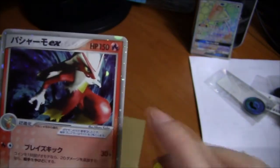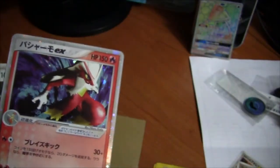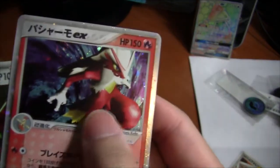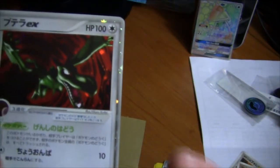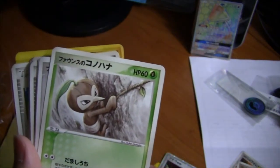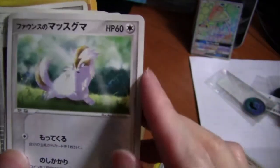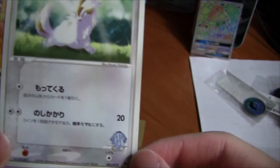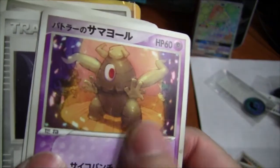Blaziken-ex — look at this, from the Magma vs Aqua set. This card is so expensive in English, that's why I needed this for my collection. Japanese cards have amazing quality. Altaria-ex from the same set — I think this came out in our Sandstorm set. Genji no Hado — I think this blocks all Pokemon tools, first edition. And a few movie cards: Farina's Nuzleaf, this is what I'm missing from my Jirachi movie set. Farina's Lombre from the Jirachi movie set.